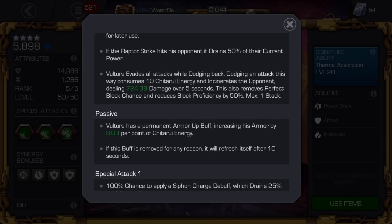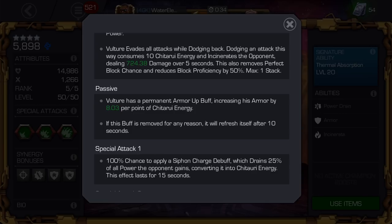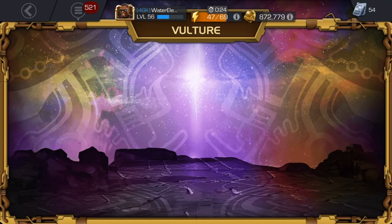The main part is he gains 5 Chitauri energy when he gets a crit. Over time it'll do damage from swiping back. You actually don't need dexterity with Vulture as long as you have over 10 Chitauri energy.